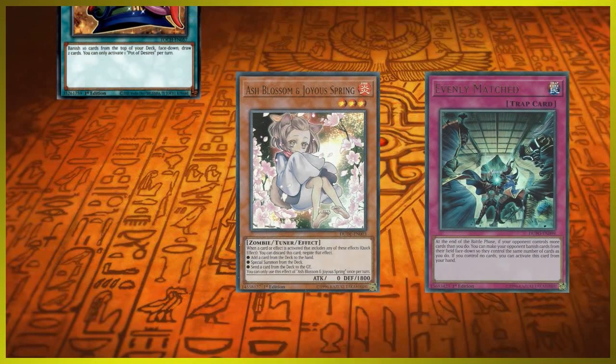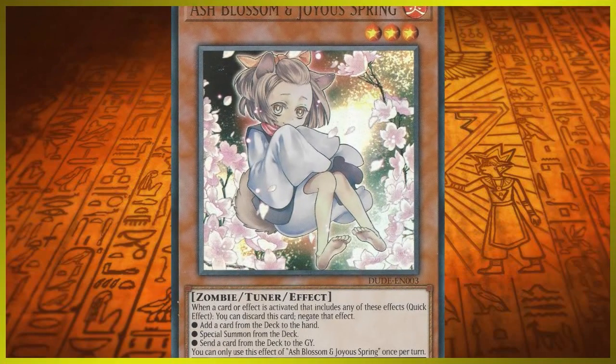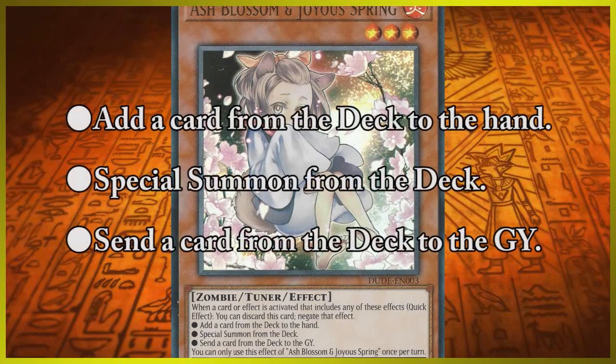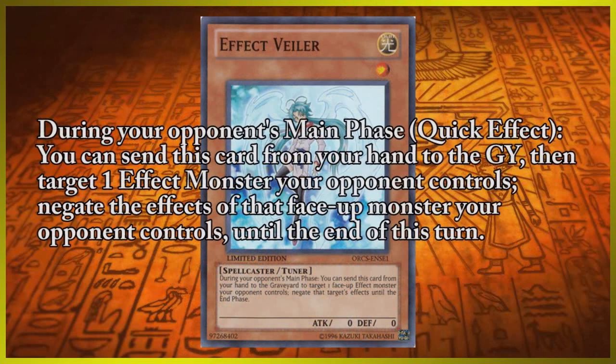Handtraps, Board Clearance, and Draw Power. Ash Blossom and Joyous Spring is arguably one of the most powerful handtraps that has been released. Handtraps are normally format-dependent on what's the best deck, but Ash Blossom and Joyous Spring's effect — being able to stop one of three effects — has made it one of the strongest due to its versatility. Effect Veiler is another well-known handtrap dating all the way back to 2010 that's been going in and out of format and definitely still has a place in today's metagame. Being able to stop an opponent's monster's effect during their turn can be a real turn-stopper, especially those combo decks that can't continue afterwards. Having a non-once-per-turn cost is also pretty nice so that when you open up multiple copies of it, it isn't that bad.